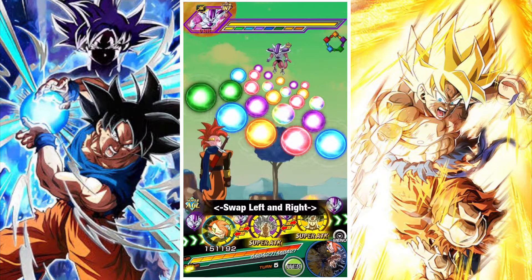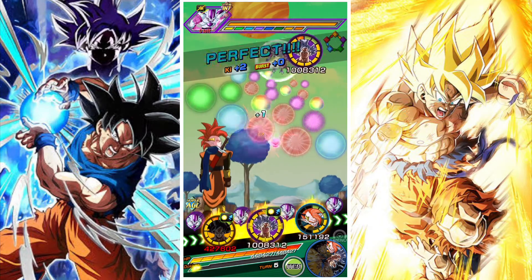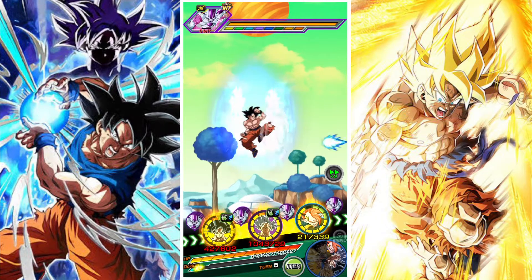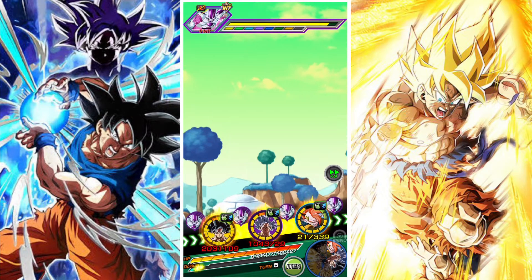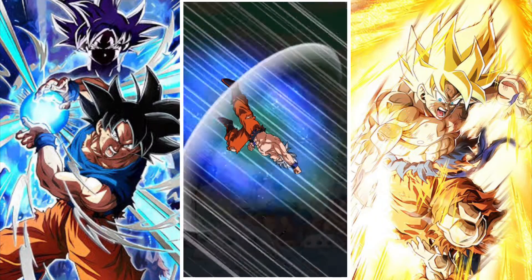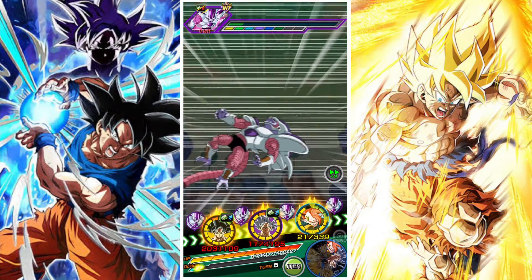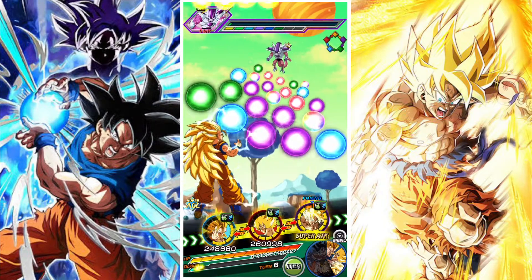We're at third form Frieza. This fight shouldn't be that big a worry — we have no real tech units of note and we've started to stack our defense to decent points. The LR Super Saiyan Goku stacks defense on his 12-ki, so he's been stacking this whole time. Third form Frieza is probably the break stage for this team build — where you can take some time, reset, regain health, stack defense, and get things done.